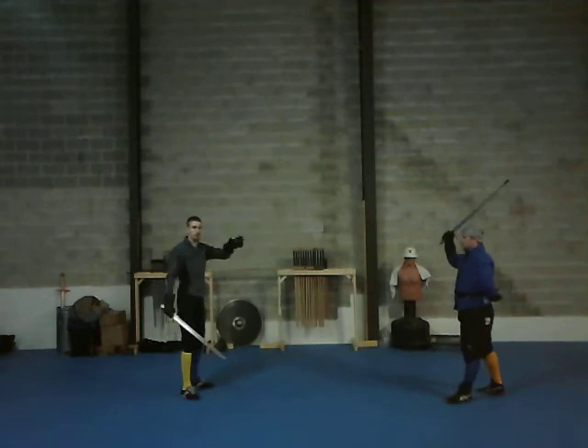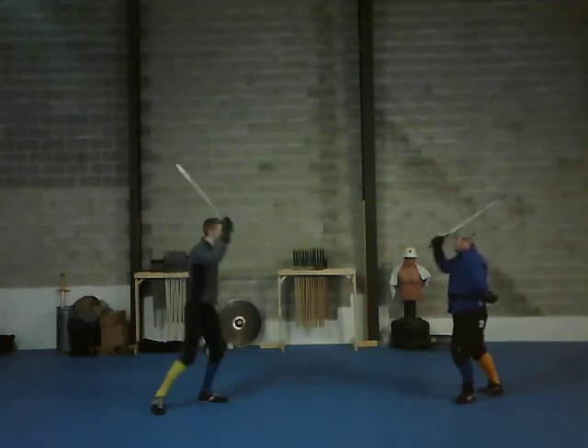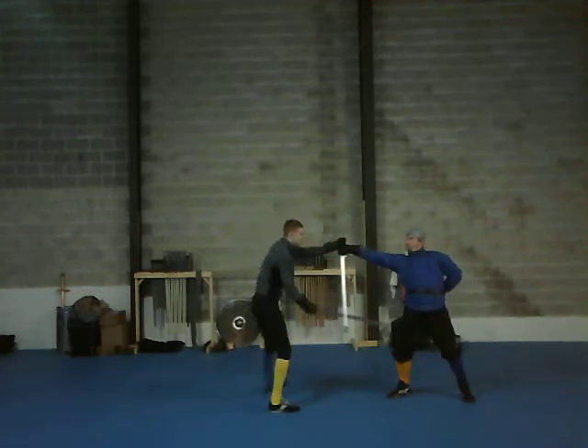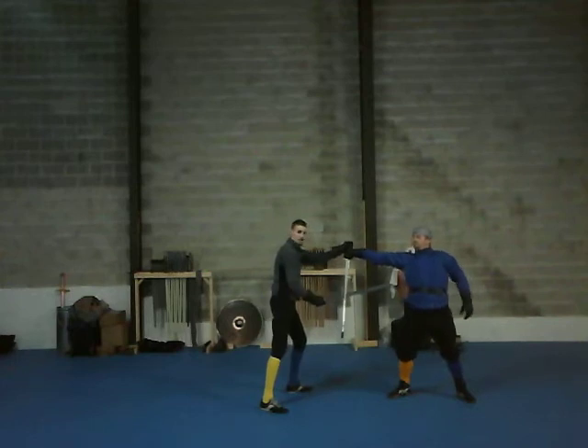This next one, I'm going to do that same disarm, except this time I'm going to be from his spine side. I reach between the sword and myself, grab, and I'm going to use my sword to assist in the action. So now I can just jab and rip.